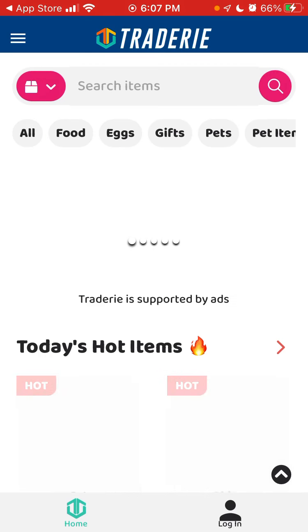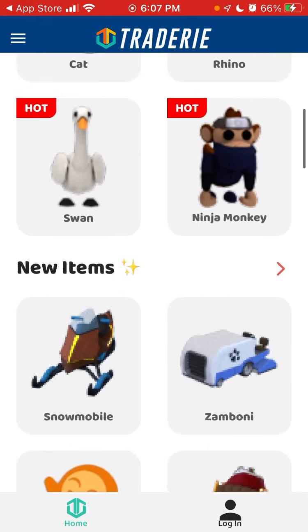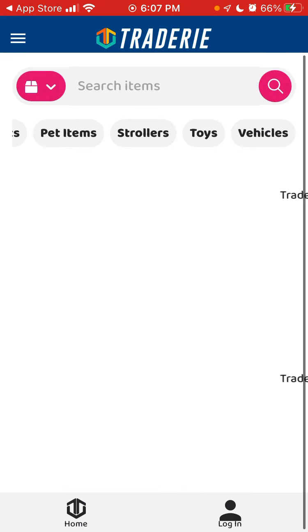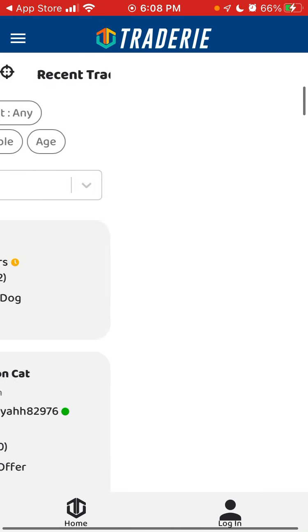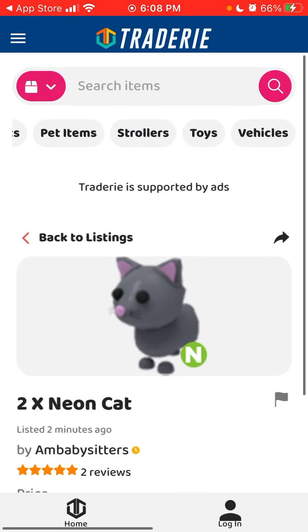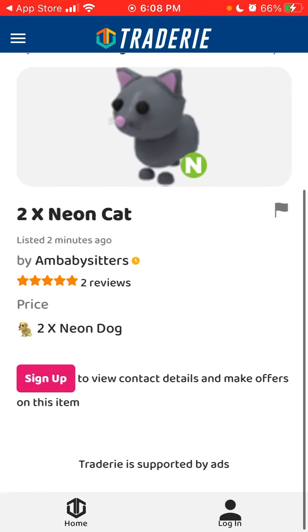Finally it loaded. Here I can see all the items and search for them. Today's hot items include things like neon cat and neon 2x neon items. You need to sign up to view contact details and make offers on items.